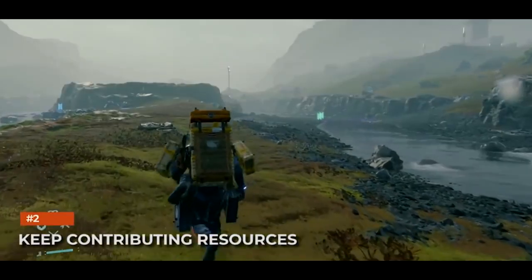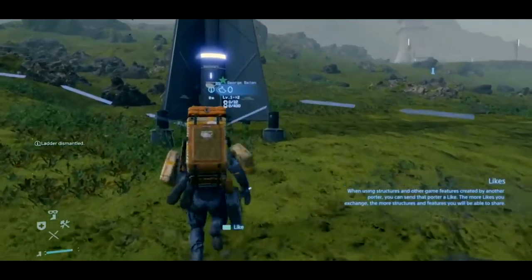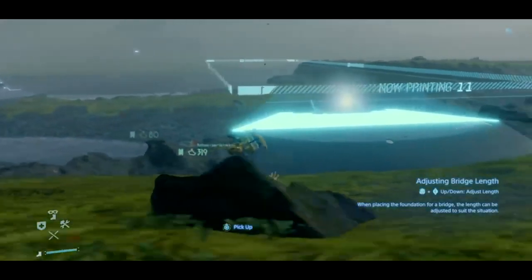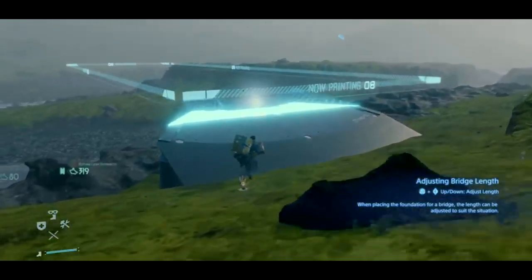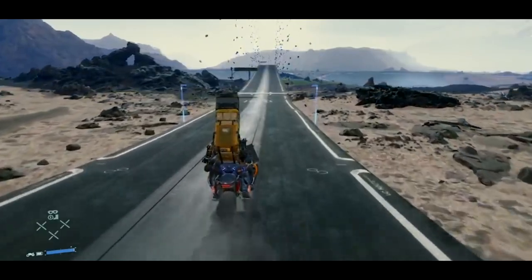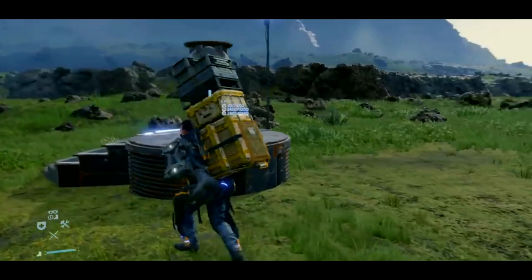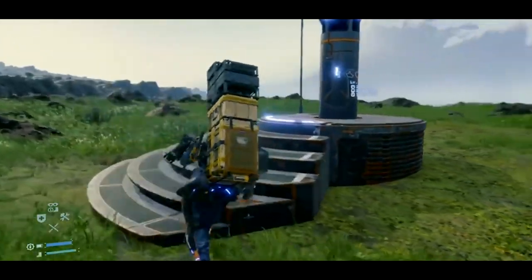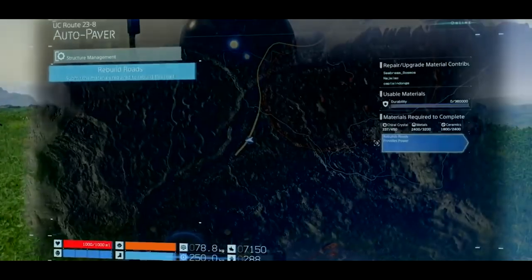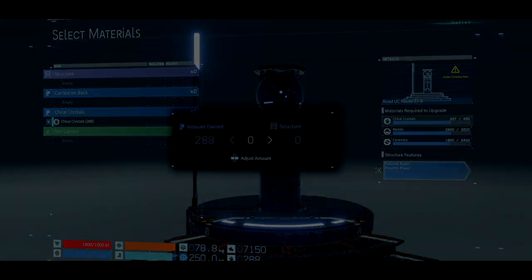Keep contributing resources. As Death Stranding's story progresses, more structures are introduced to make it easier for you. But as they get more complicated and elaborate, the more resources they require. Building a bridge isn't as simple as placing a ladder down — building highways and roads is way harder. These structures require a lot of resources, which you can find in the open world or withdraw from terminals. They may appear completely built, but once they are finished, they make the journey across previous locations much much easier.